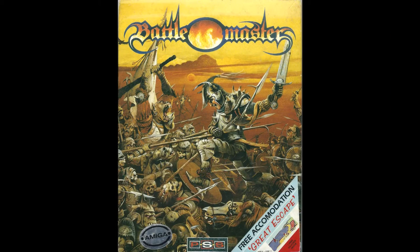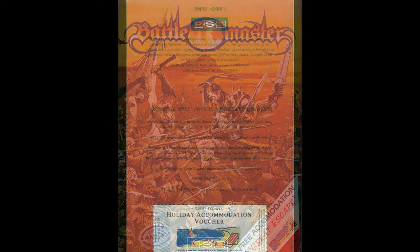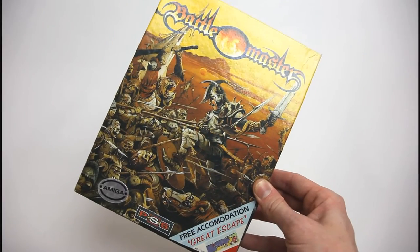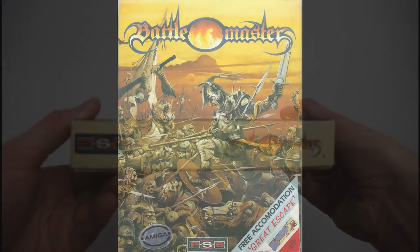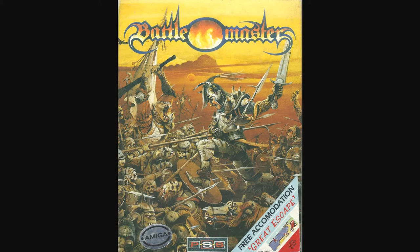You'll notice on the front of the box the promotional sticker for free accommodation for a Great Escape. If you remember back to the theme park mystery episode, we collected our first coupon. Collect 5 of these and you can redeem them at over 200 locations in the UK. With Battlemaster, you'll find this coupon on the back of the manual, so to get that free accommodation you're going to have to sacrifice a rather nice piece of art. The worst crime against the game packaging though is the promotional sticker on the front of the box — it will probably peel off without damaging the artwork below, but it's probably not worth the risk.